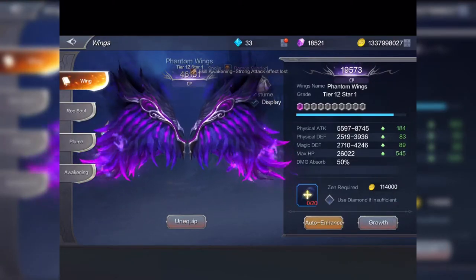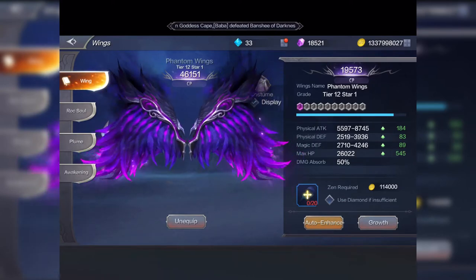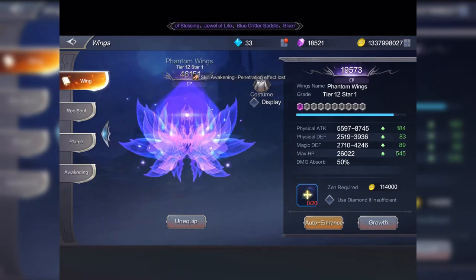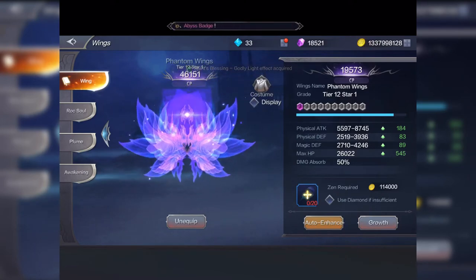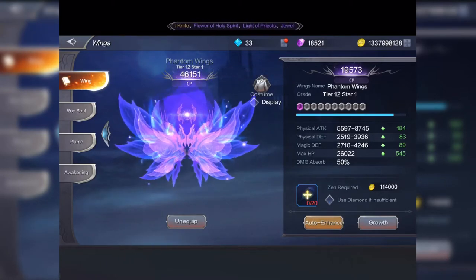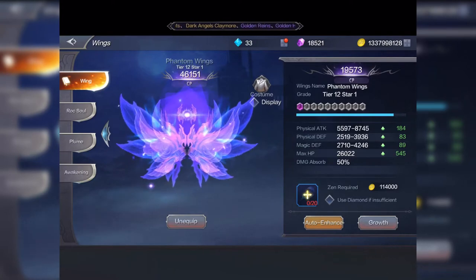We're going to have a look at my wings. These wings are for my archer — my first character that I started to develop. Its wings are at maximum, so let's uncheck the skin, or in MU we call it costume. This is the original wings and it's at the maximum tier 12. It's only got one star at tier 12, and if you look to the right-hand side of the screen you'll see all the stats and the level — it's called Phantom Wings, grade tier 12, one star. You get it up to 10 stars and then you go to the next level.